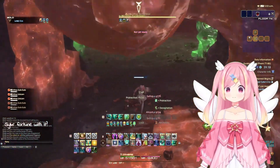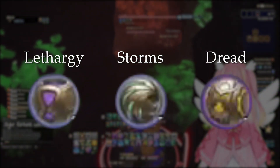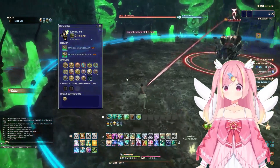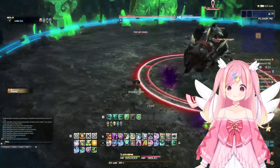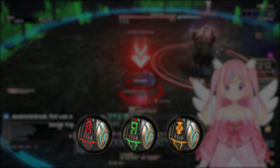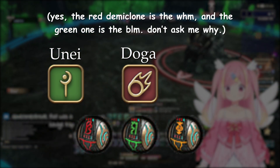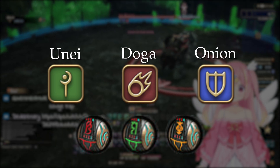EO introduces several new items: the Pronomanders of Lethargy, Storm, and Dread, as well as demiclones. Demiclones are looted from silver chests past floor 7 and summon a clone that follows you until you either die or leave the floor. There are three types of demiclone: Umei, a white mage; Dolga, a black mage; and the Onion Knight, who is technically a paladin but really in a league of their own.